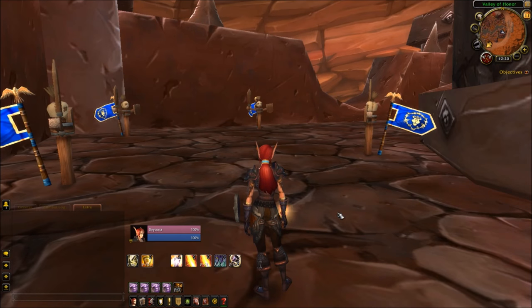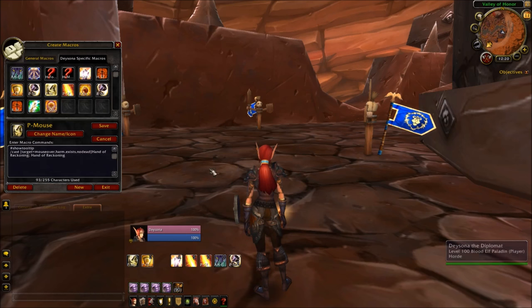The first macro I tested today was a mouseover for my Hand of Reckoning. It looks like this: /cast [target=mouseover,harm,exists,nodead] Hand of Reckoning. If you want to switch it out for something like Hammer of Justice or any other spell, you can just switch the spell name in those two spots and leave that semicolon in between.